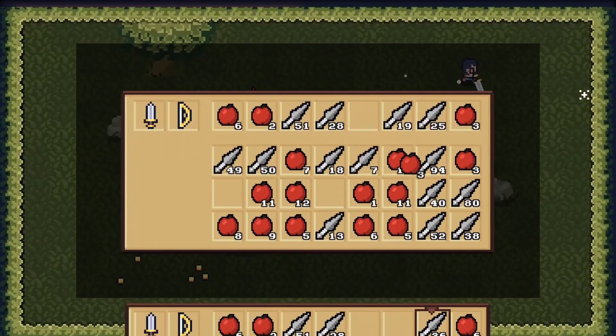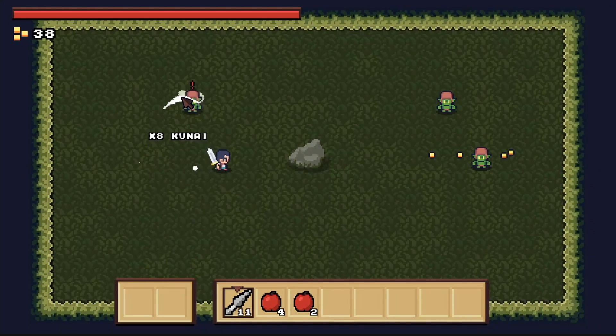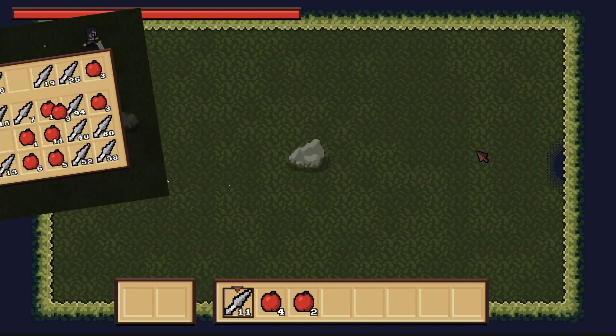The inventory system from a couple of devlogs ago was functional, but it still had a long way to go. Even though it could store items, I didn't make a way to buy or loot items from enemies, so it was just filled with random items every time it loaded in. This week, I wanted to finish that up and go from this to this.